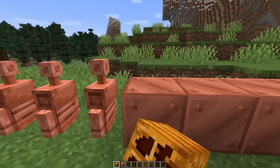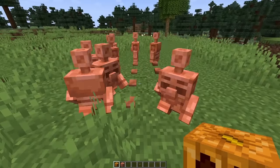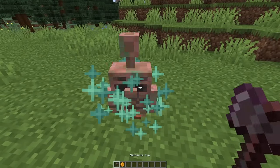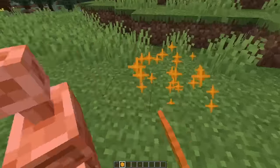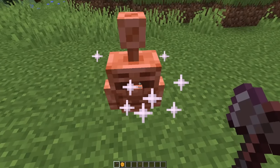As these copper golems live their lives, you might notice that they begin to oxidize — like that guy right there. Have no fear though, the oxidation can be scraped off, and the golem can be waxed to prevent them from oxidizing further. And yes, you can scrape off the wax too.